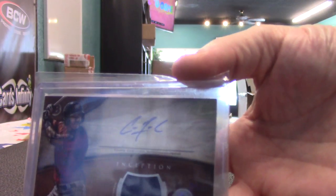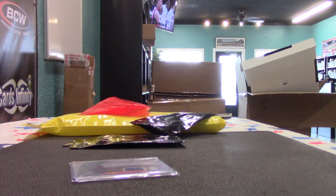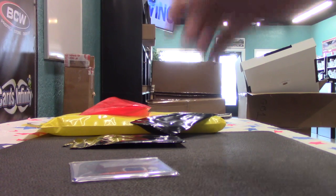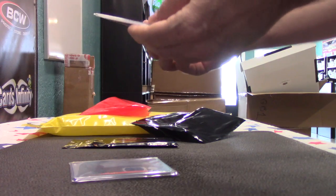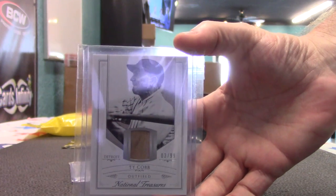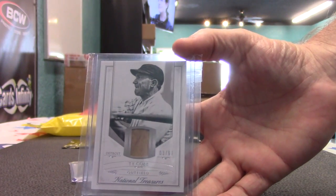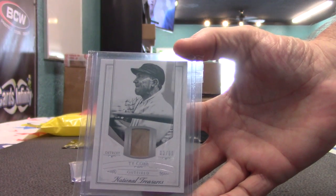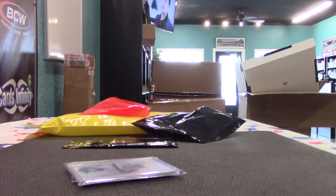Carlos Correa, Bowman Inception jersey autograph. Ty Cobb bat chunk — this one is three of ninety-nine, National Treasures Ty Cobb. Sorry about the bad lighting on the live feed guys, the light's right above me. This is a terrible angle to shoot, but you kind of want to go across the table with it. Just because the boxes are so big, you two might be better.